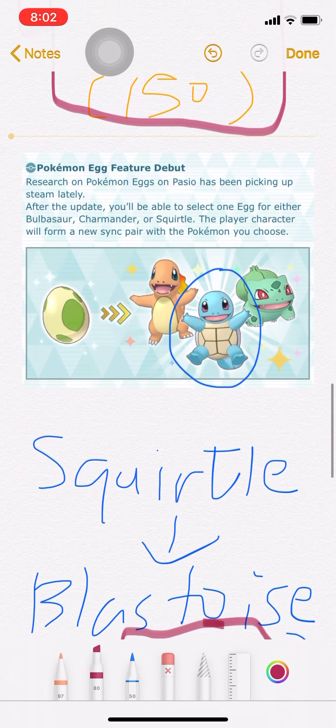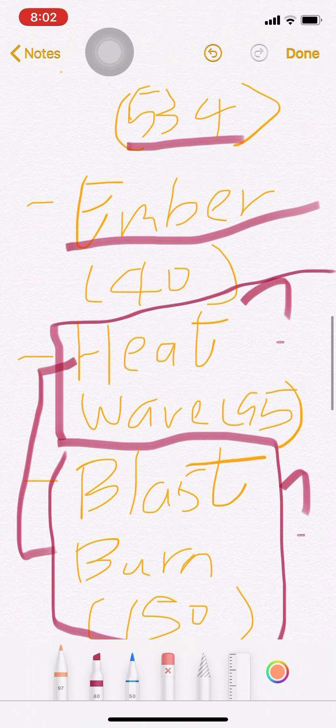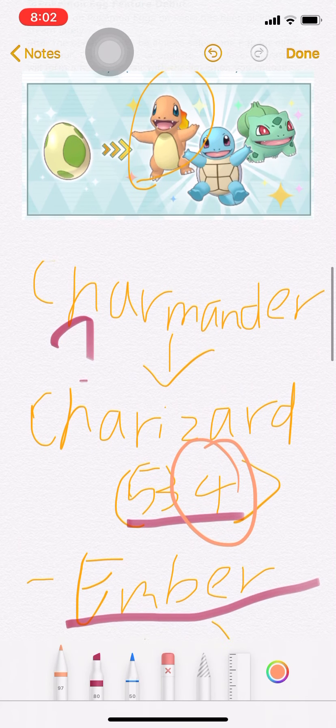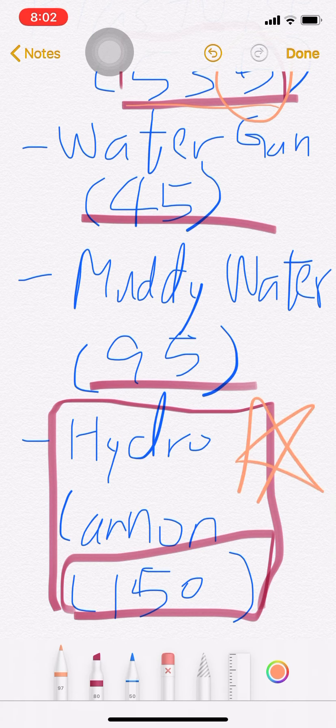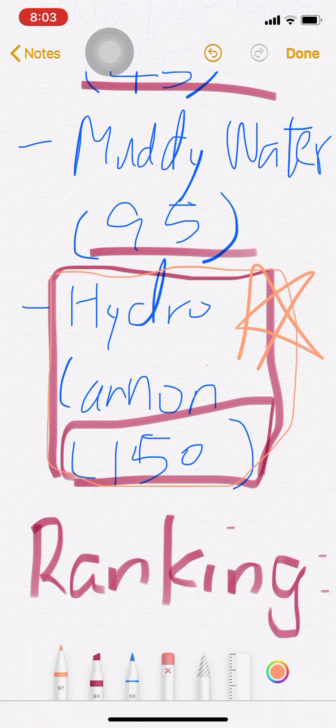好，最後就是Squirtle，到Blastoise是535。大家可以留意一下，535比Venusaur的530和Charizard的534都要強。水戰龜其實是最強的那隻，不要搞錯。這些Move，特別是Hydro Cannon，真的是很厲害的，尤其是Water Type的Special Attack，Hydro Cannon排第一，非常厲害。